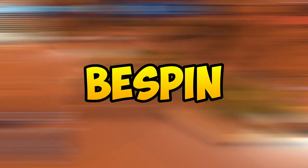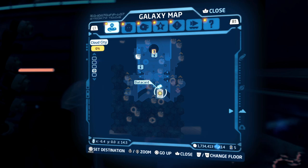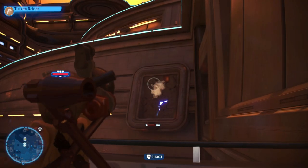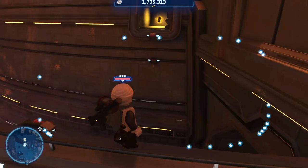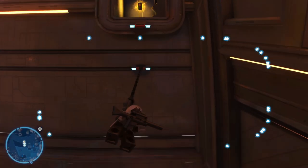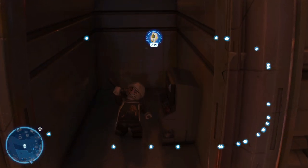Next up for Bespin the Cloud City, the data card is actually pretty simple to get. Head all the way to this side of the map on the lowest ground floor and you'll be met with a breakable wall. Switch to a scavenger character to break this wall with the breaker blaster, then switch back to a grappling character. Jump and hang on this side first, then double jump to hook onto the other side — this will net you the data card in Bespin.